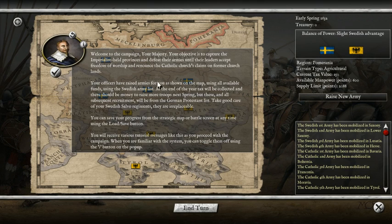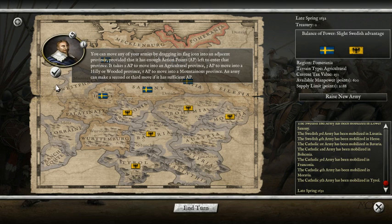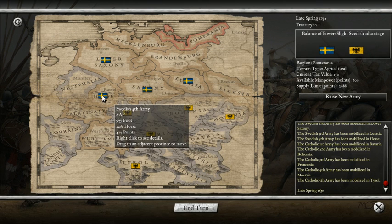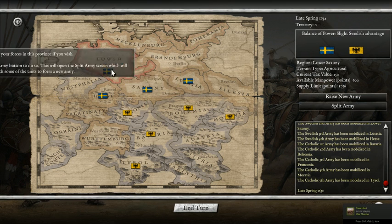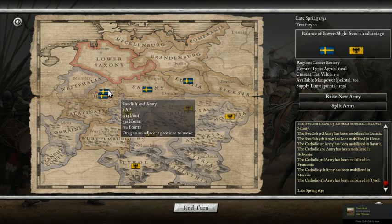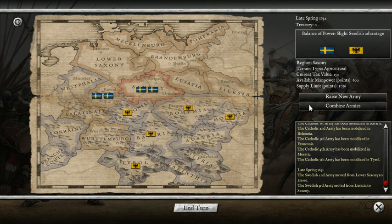Welcome to the campaign, your majesty. Your objective is to capture the imperialist-held provinces and defeat their armies until their leaders accept freedom of worship and renounce the Catholic Church's claims on former church lands. Our officers have raised armies for us, laid out here on the campaign map. We can mouse over them to see how many units are in a particular army, and right-click for specifics on the units.